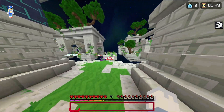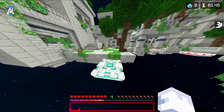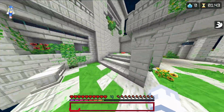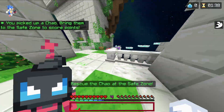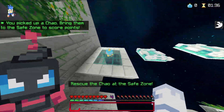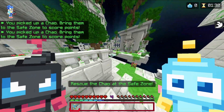So basically, Chao Rescue — you get over the parkour, and you go pick up these little Chao. I guess these are pets. They literally say Chao, they sound like little babies, and it's kind of annoying at some point.